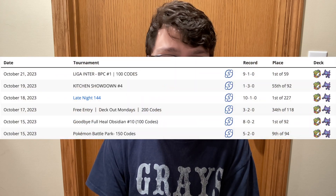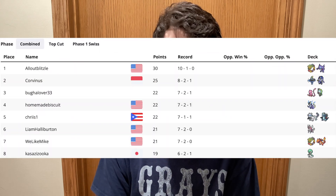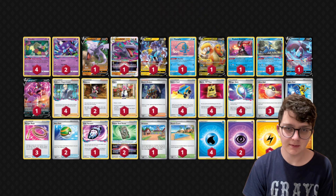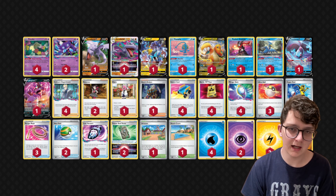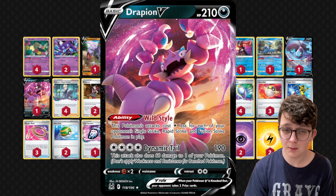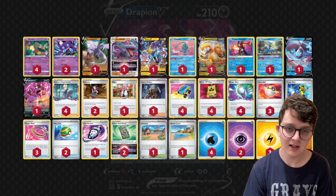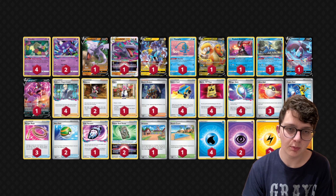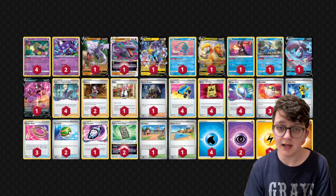I originally threw this together as kind of a meme, but it actually turned out to be really good. I've won three tournaments in a week's span, including a 200-person late-night series event. The list isn't really anything super special — it's kind of just Turbo LZB, but I snuck the Aerodactyl and a Fighting Energy in there. One of the more techy cards I'm keeping in here for now is the Drapion. Mew is probably not relevant enough to play this card, but I like having that peace of mind against Mew.